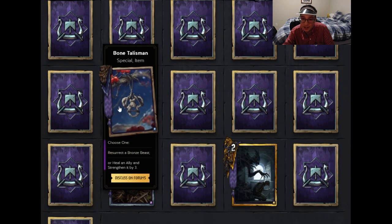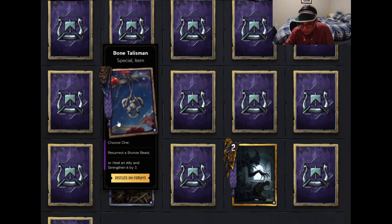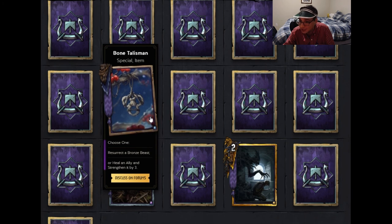Moving on to Skellige — the first card is Bone Talisman, a special item. Choose one: resurrect a bronze beast, or heal an ally and strengthen it by three. This is our first beast synergy card. It allows more resurrects in your deck — certain beasts like the Berserker's Bear form are worth resurrecting. The heal and strengthen by three is also good for Skellige, since strengthening means you revive them and get that three strength back. Combined with Priestess of Freya, a beast deck gets a lot of resurrects.